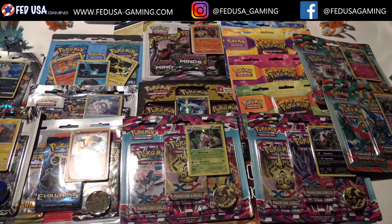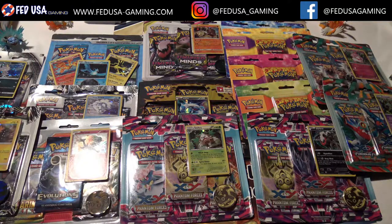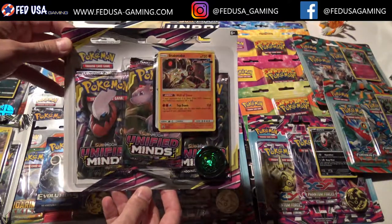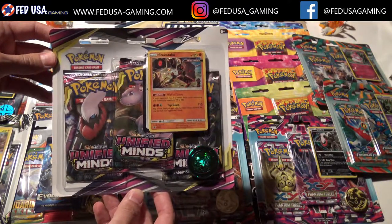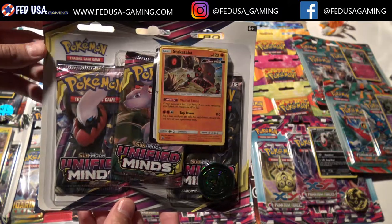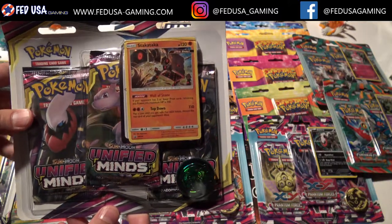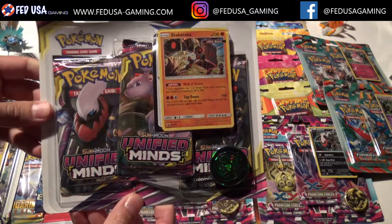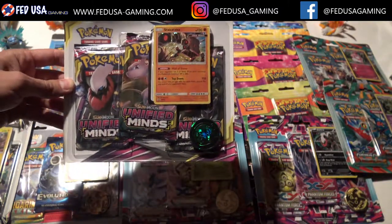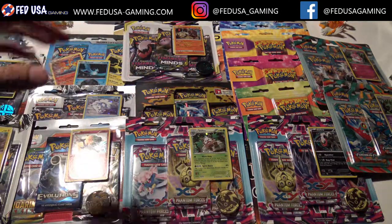Blister Packs are a great addition to anybody's collection. So here's Unified Minds. Blister Packs are something that Pokemon comes out with every set. 3-pack Blisters are pretty common, you see them quite a bit. Blister Packs usually go for, call it $15 to $20. They're sealed packs, so if you're looking to put together a sealed collection and you don't want to put down $100 for a booster box, or you just want a couple packs from every set, Blister Packs are a great way to go.